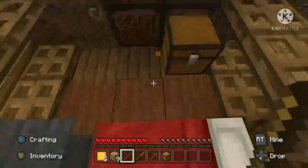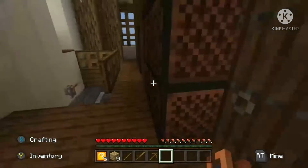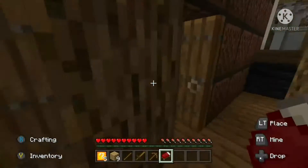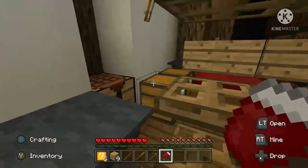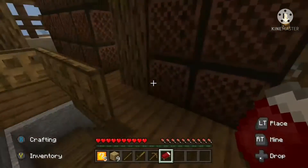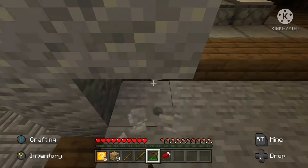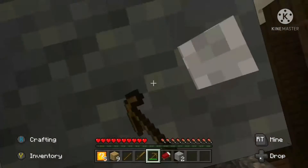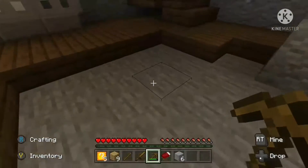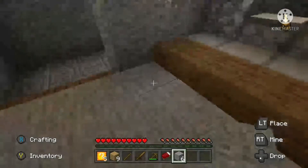I've got my sword, I've got my pickaxe, and I also want to take a bed, because if I'm out and I need to go to sleep, this is how I go about it. I'm going to take some stone so that way I can get a little bit better equipment, instead of just the wooden sword and the wooden pickaxe. This is not the right kind of stone — I'm just going to put that right back where it was.